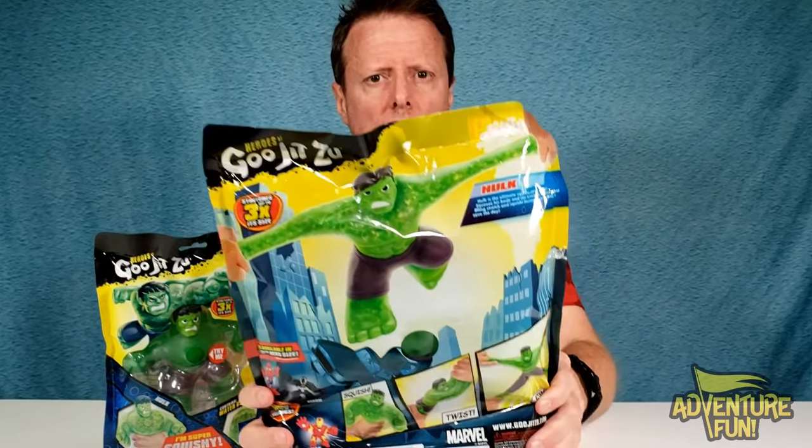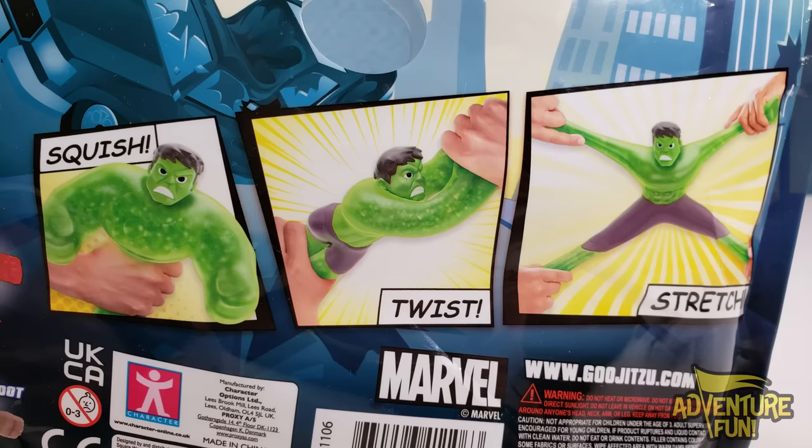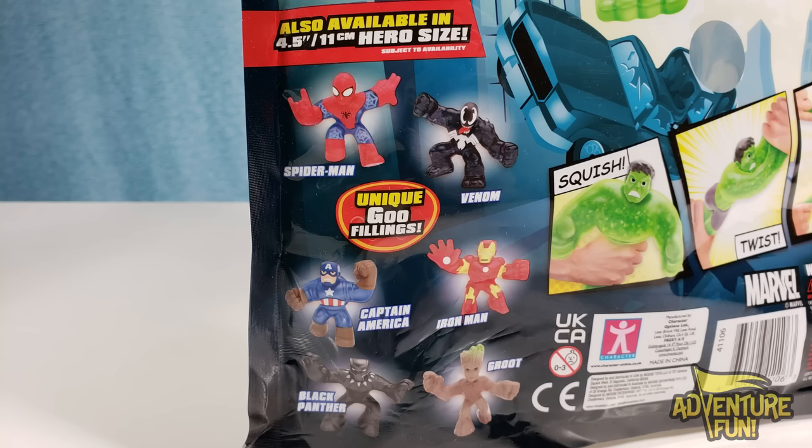I've got the smaller figures so you can see the comparison. Looking at the front, he's large — eight inches, or 20 centimeters for those in Europe. He stretches up to three times his size, and he's got the water bead filling. On the back it says 'Hulk is the ultimate squishy, gooey hero — squeeze his body and see his unique water bead filling stretch and squish. Discover a new way to save the day.' You've got little comic strip panels showing squish, twist, and stretch — like the old Batman: Bip, Beep, Pow!